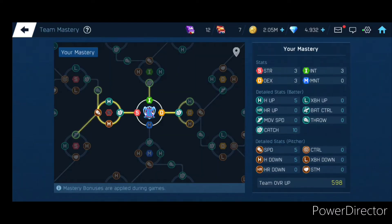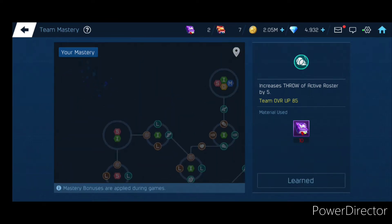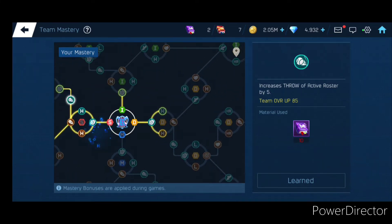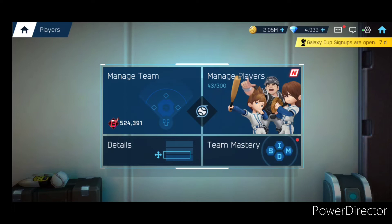Team Mastery — this is basically getting your players better if you have the books for it. I have a book here, I'm going to learn it right now. And there you go, learned that. There's a whole lot. It says things like 'Throw active roster by five,' so it gets them a little bit better — just like little upgrades.